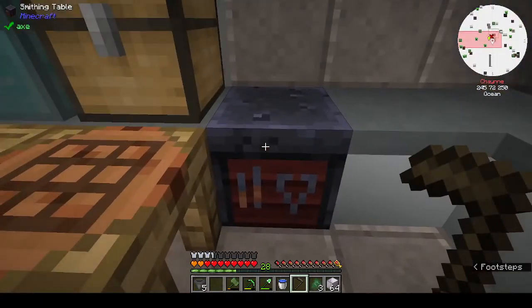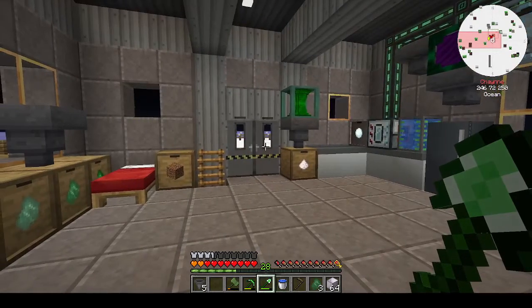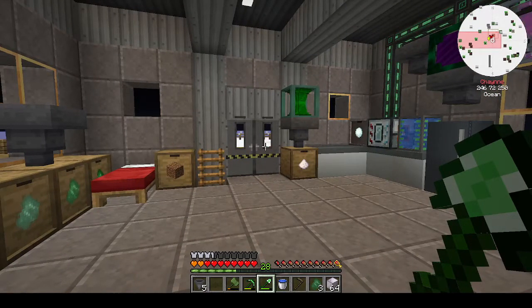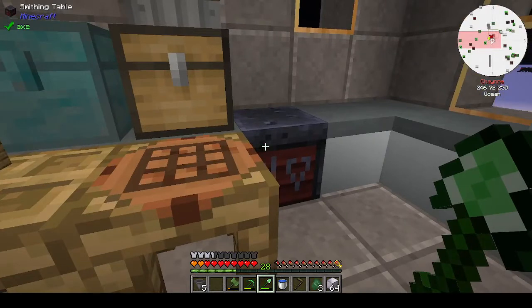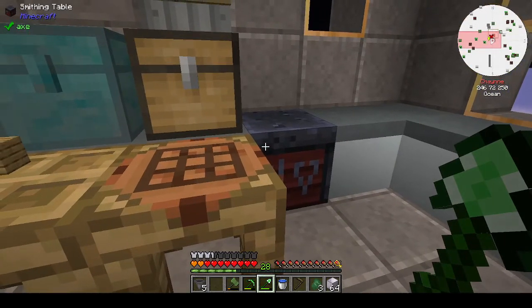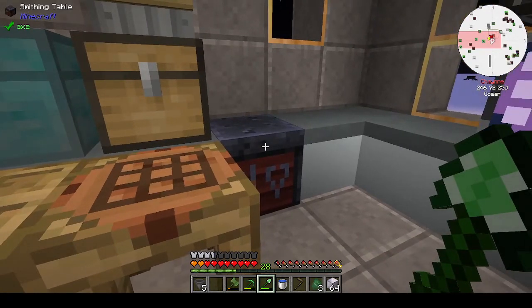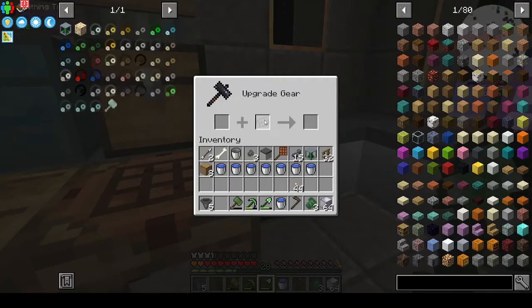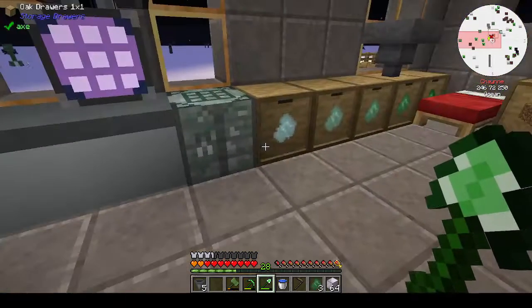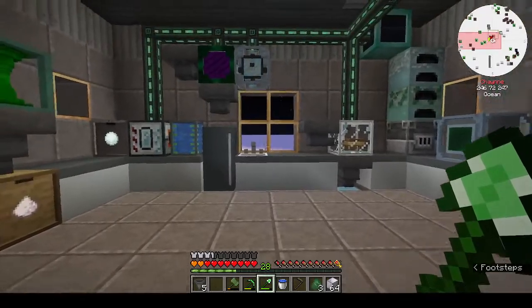I made a smithing table so I can upgrade my tools. That'll Do is a bit like netherite — when you have netherite tools you put them in the smithing table with the ingot on top of diamond gear. Same thing with wikidium gear: you make a wikidium shovel, put it in the smithing table with the That'll Do ingot, and it upgrades to a That'll Do shovel.